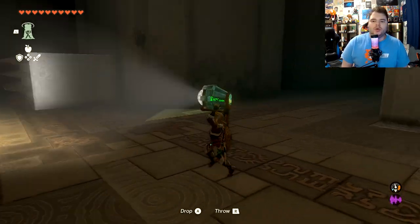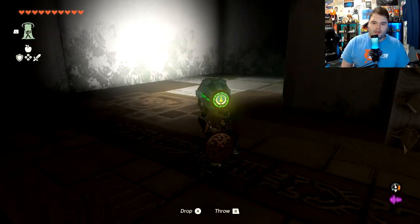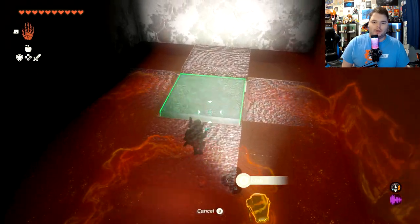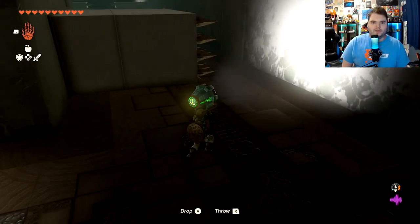We're going to head back down and grab this light again and keep going. I think we still have two to three other chests to grab — there's so many in this one. And here there is a movable floor tile where there will be another chest hiding right down there. So we're going to grab that and keep going this way.